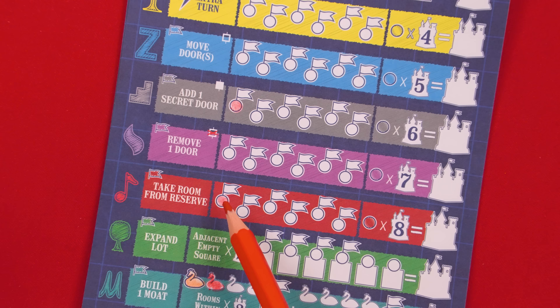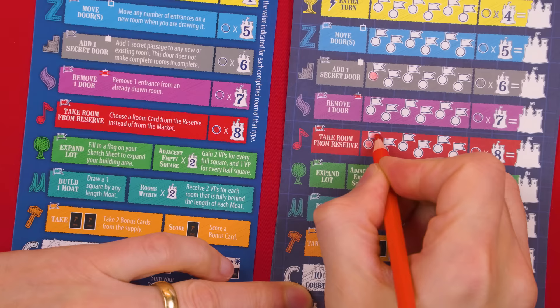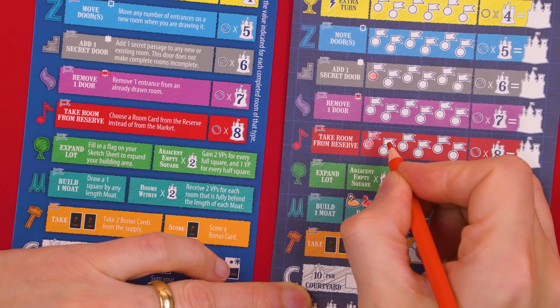A filled-in circle also gives you access to the reward that type of room provides, which you can use during your current turn or save for later. When you want to use a room's reward, fill in the flag showing above it and then resolve its effect shown here, which is described in more detail on the matching row of your player aid. Filling in the flag reminds you that you've used up the related reward. To use it again, you'd need to complete another room of its color to fill in the next circle, making its flag available.